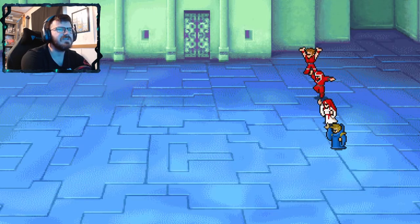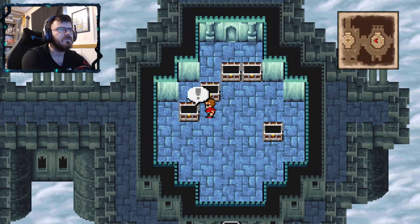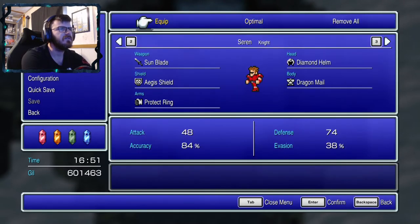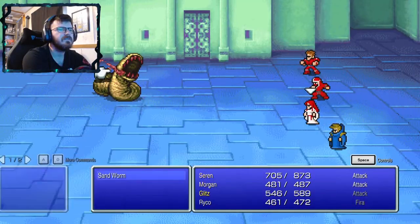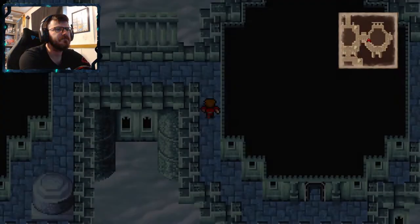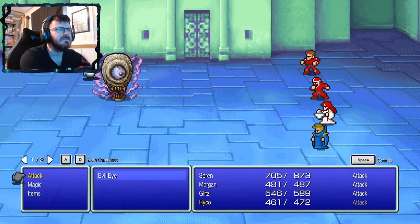I think those guys are weak to magic, if I remember correctly. Anything good here? They all have protect rings anyway. Let's head to the next floor. Evil eye — everyone!